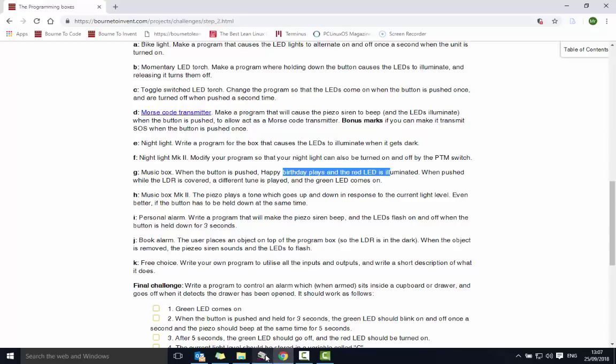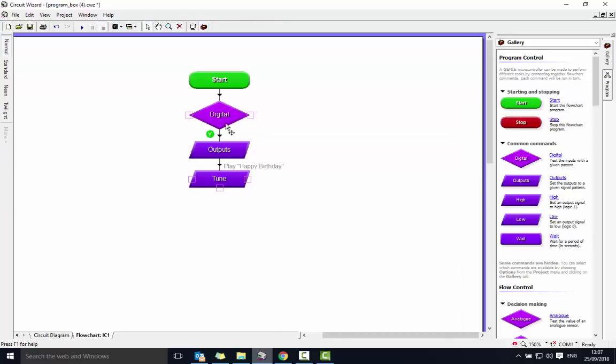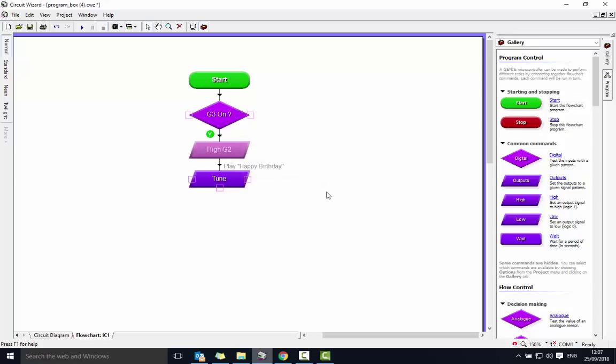When the button's pushed, G2 switches on. Just to be sure, I'll also switch that one off as well — G2 on, make sure that one's off. That's the first bit done.